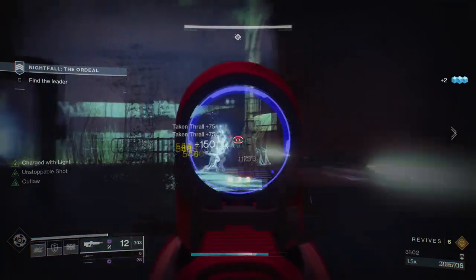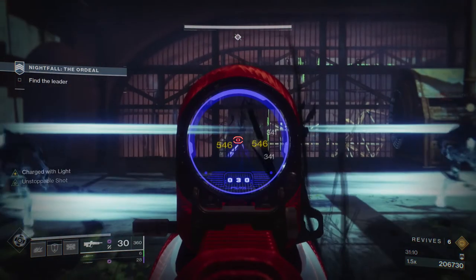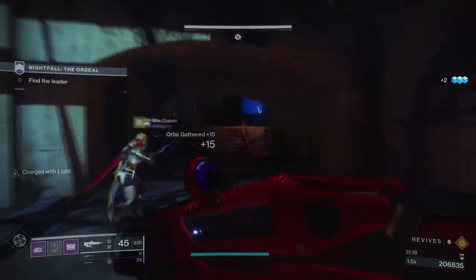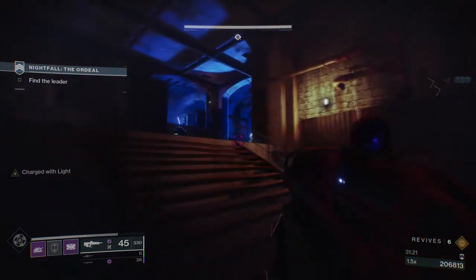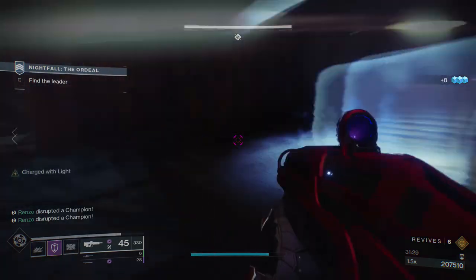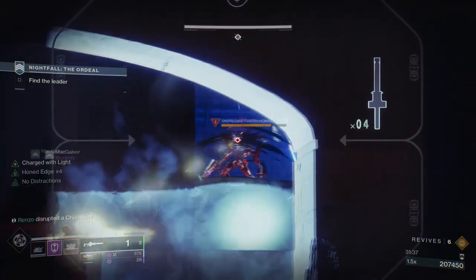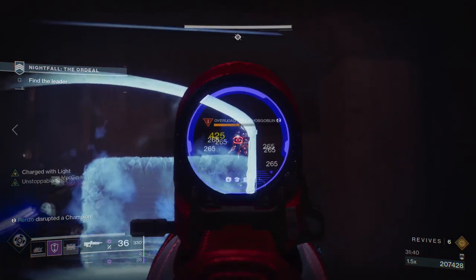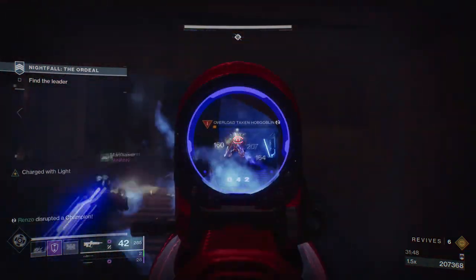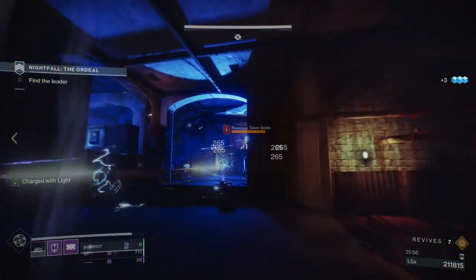Don't get too overconfident because you will die. The next area has a bunch of taken thrall — don't go all the way in because the overload champion didn't spawn as fast as I expected. We went all the way in, started shooting, and then the overload spawned — so be careful and don't get caught off guard. There are two more overload champions but they're in a simple spot. If you don't have much ammo just use your pulse rifle — it'll take a while but be safe, don't get overconfident.